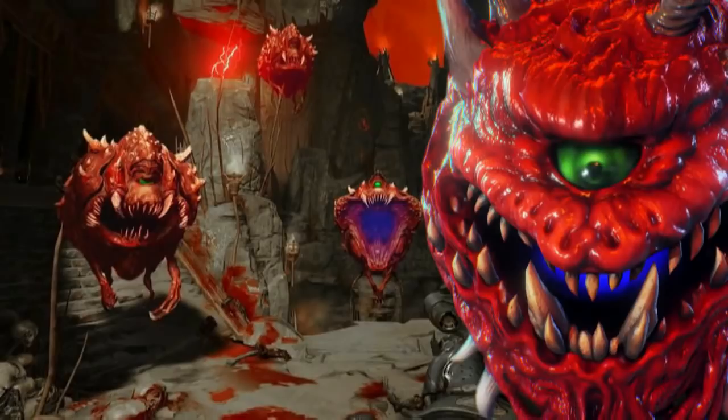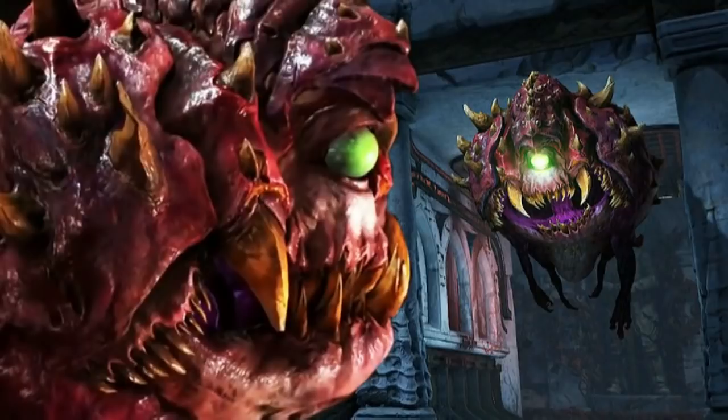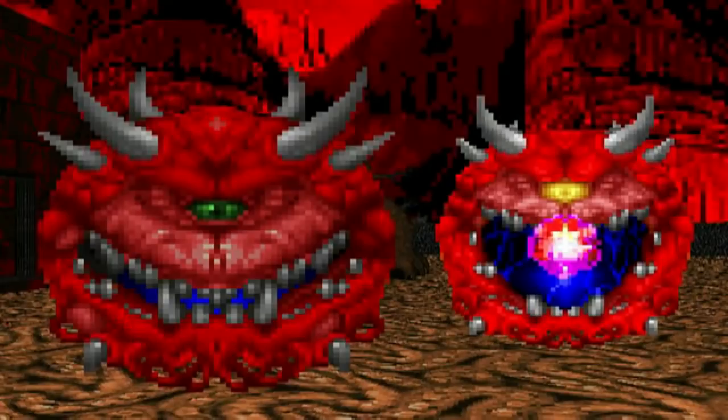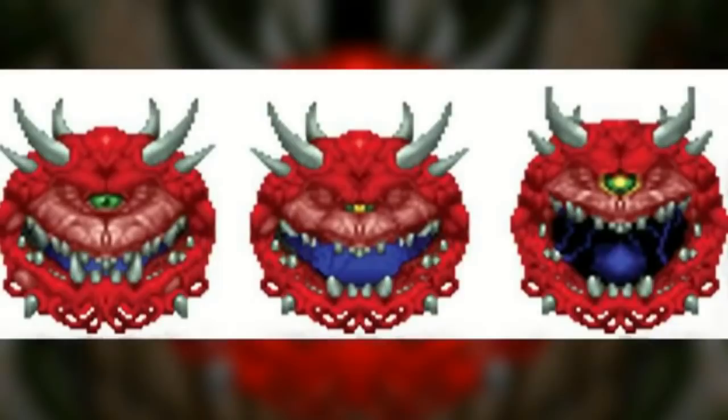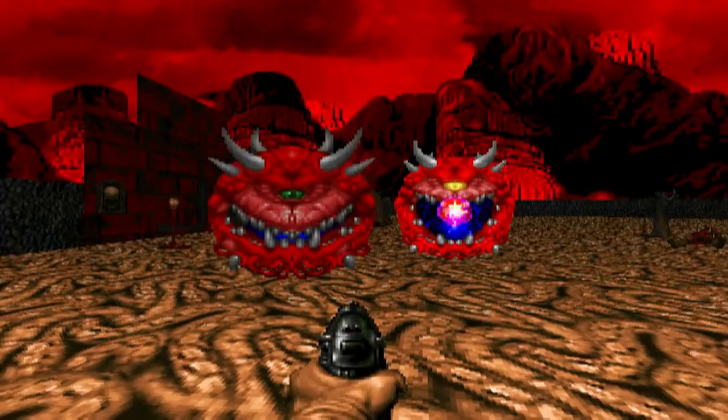What is the Cacodemon in Doom? There have been many creatures in the Doom franchise, and while most of them are bipedal, the Cacodemon is one of the few monsters to have a very different design. The original version appeared to have a red body in the form of a head, and a set of horns at the top. Its large mouth was blue inside, filled with many sharp teeth, but also accompanied with a twisted evil grin, and a single green eye was used for sight. It also appears to have no visible limbs.